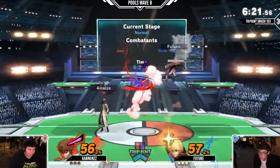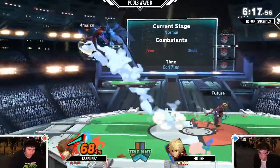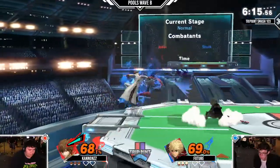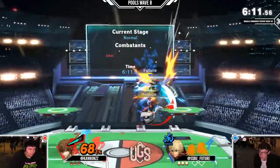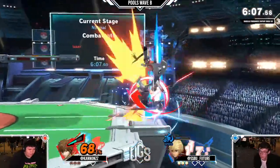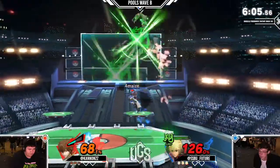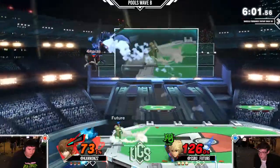Almost there. Pretty even game so far. Now Arsene is out and Future has to watch out. The back air — will he get the spike? No, he doesn't. There's the spike, but it's on stage. Into Monado's shield and into Monado's jump as well. This is a really good use of his Monado — Future.